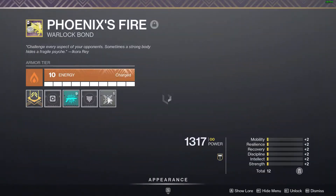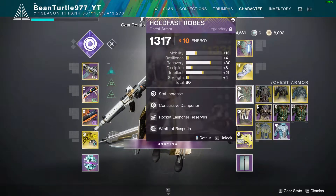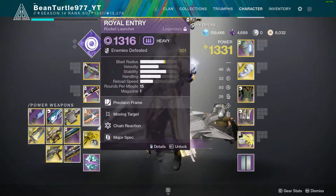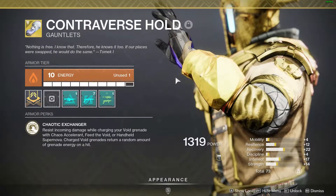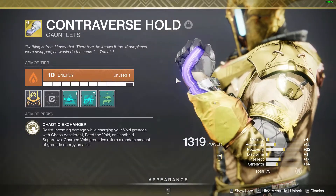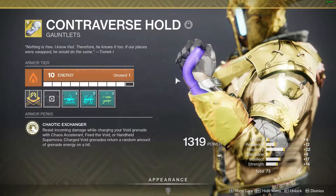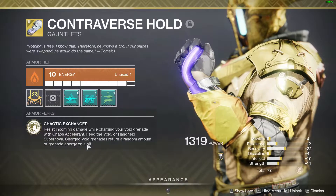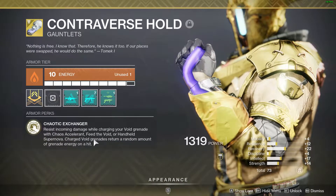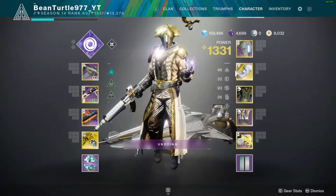Global Reach and Massive Blast Radius allow you to wipe massive parts of a room with the warmind cells this build spawns. I'm running Contraverse Hold — this is not required, this lost sector is easy enough on any character — but I used Contraverse to make things faster. Chaos Accelerant charges your void grenade, and charged void grenades return a random amount of energy on hit, which is close to an instant return if the grenade cooks on an enemy.